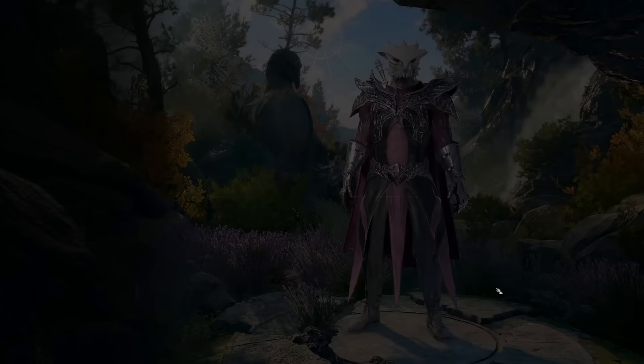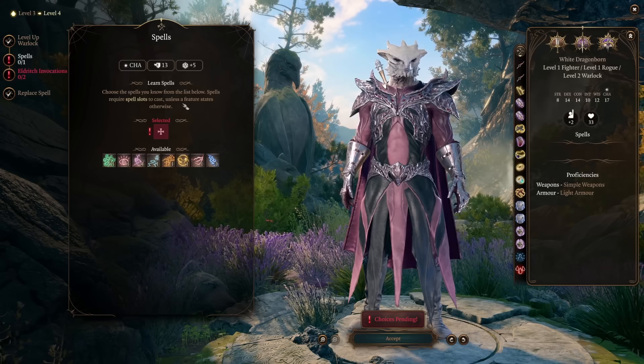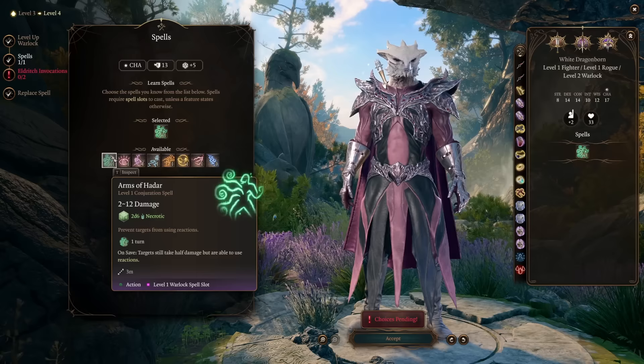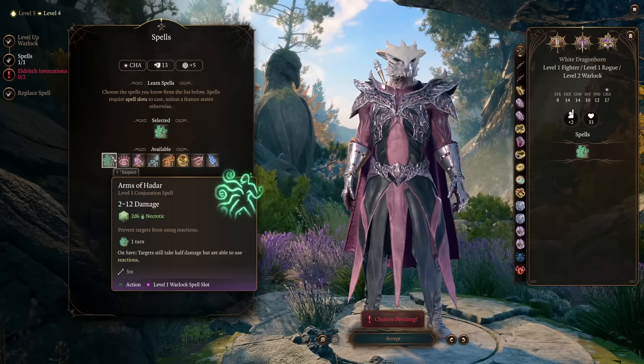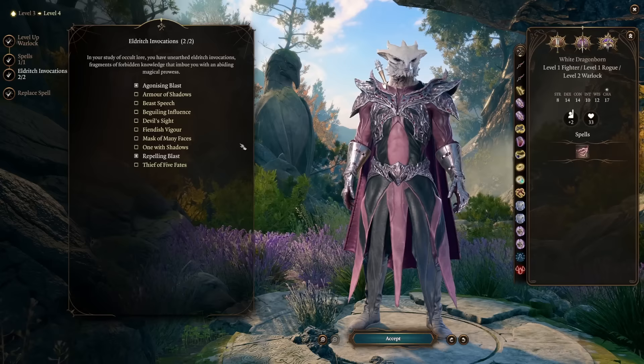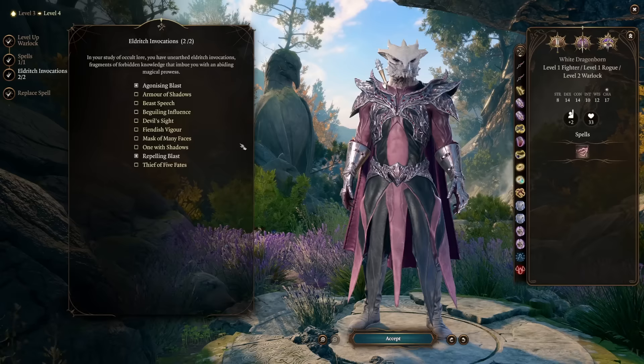At Level 4, we take a second Warlock level. For your spell, I'd take Tasha's Hideous Laughter for solid early crowd control, or Arms of Hadar if you find yourself surrounded — it does good damage and prevents targets from taking reactions. Then we get our first two Eldritch Invocations: Agonizing Blast and Repelling Blast. These are core for any Warlock, adding Charisma modifier to damage and the ability to push targets hit with Eldritch Blast.